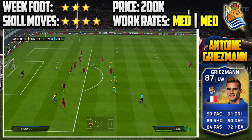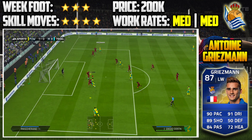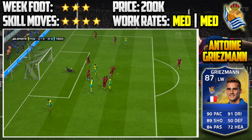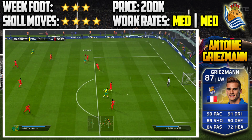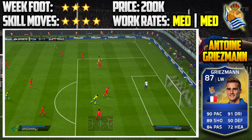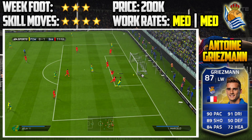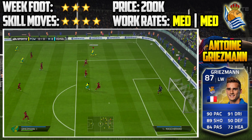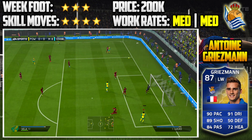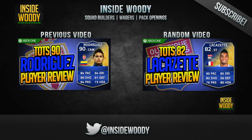Look at him there — running through players, goes in for a shot, just misses, then gets the ball again and crosses it in. Anyway, this has been the Antoine Griezmann player review, guys. He's great at crossing the ball and getting assists. There should be a Koke inform Team of the Season player review as well. Don't forget to subscribe, like, and comment. Check out the link in the description to get your FIFA coins. Peace out!